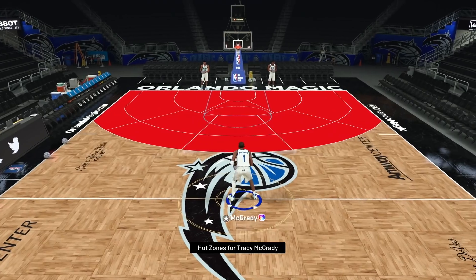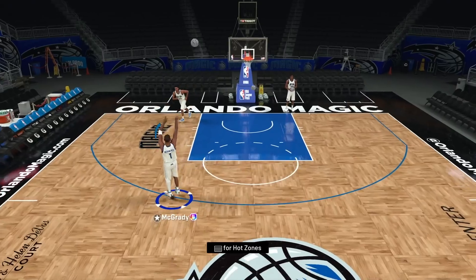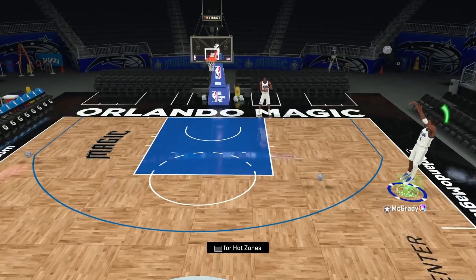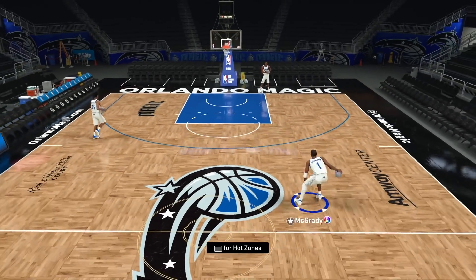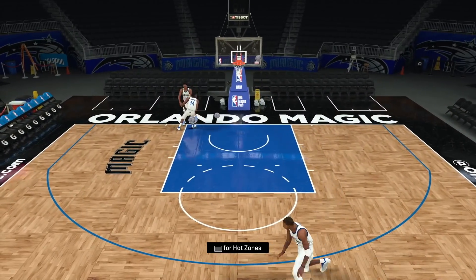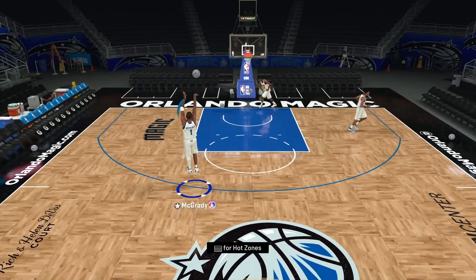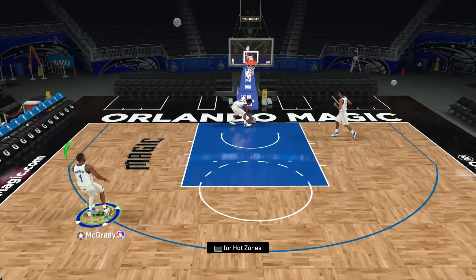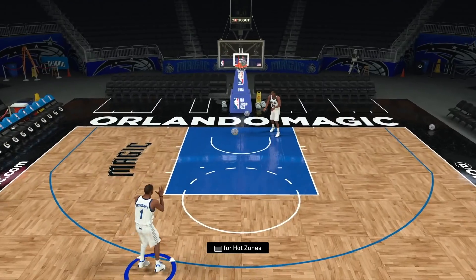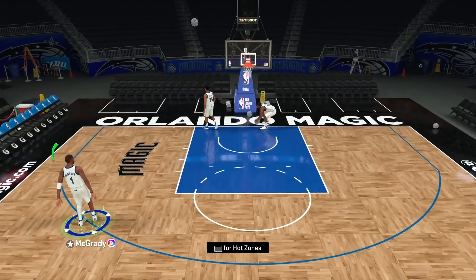We're now going to look at the hot zones and release for Tracy McGrady. TMac has got hot zones everywhere on the floor. His release uses Quick Draw, and while I initially preferred his release with Gold Quick Draw instead of Hall of Fame Quick Draw, the more I used Brandon Roy I got used to his release. It is actually faster with Hall of Fame Quick Draw, though some releases like Wade's I still can't get down.